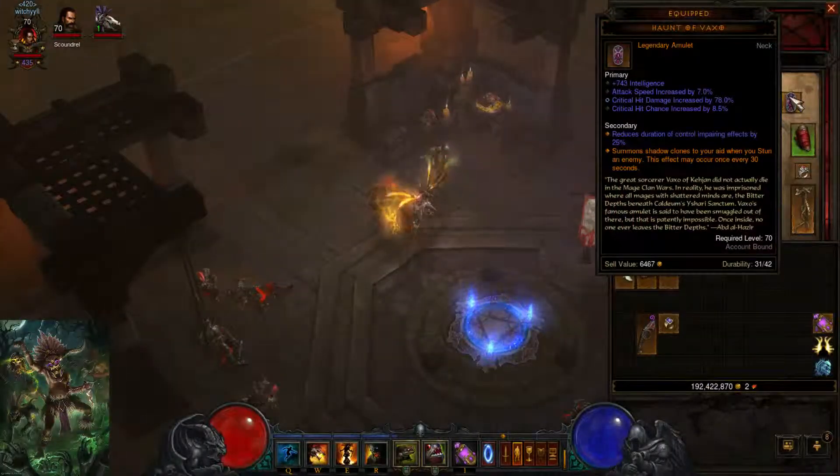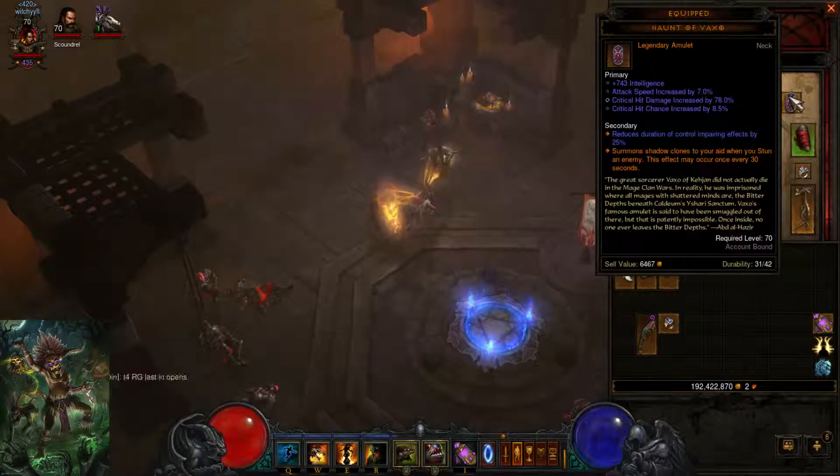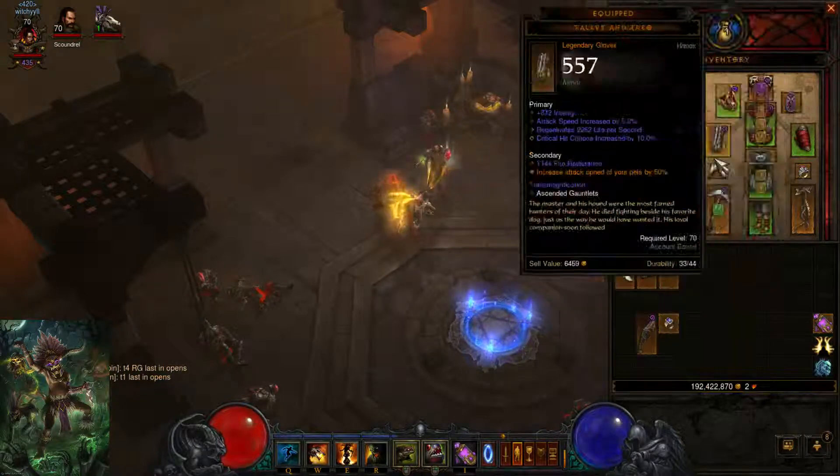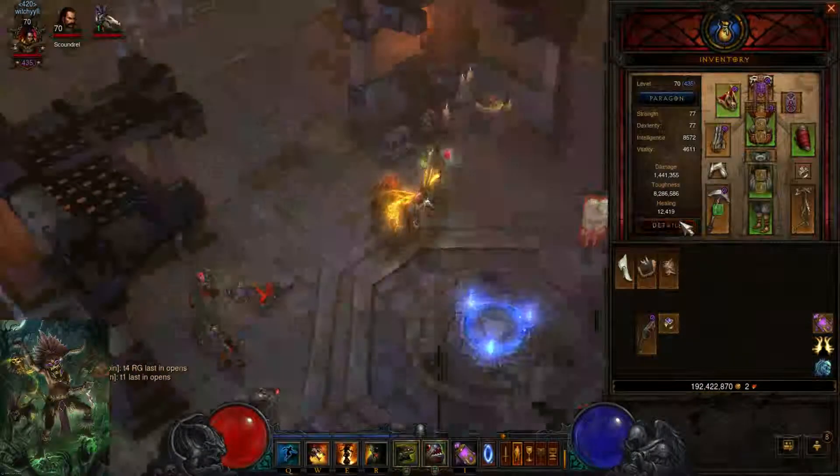For the amulet, you want Trifecta — Attack Speed, Crit Damage, Crit Chance, and high Int. Attack Speed is important in the pet build because, unlike the Jade build, it actually synergizes really well with your pets. You want to try to hit 1.88 breakpoint — I'm over that, which is really nice.